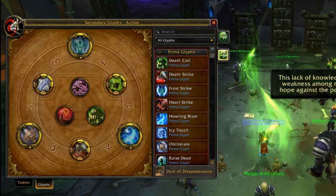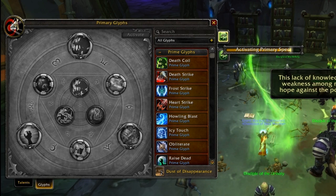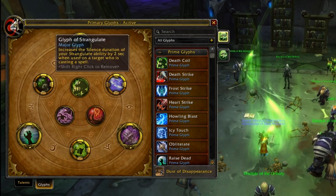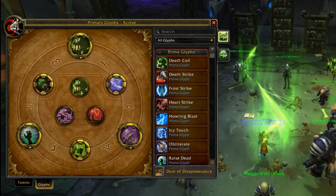Glyphs — this one still has Frost glyphs in. Glyphs are pretty standard, there's a couple of options. These three are mandatory: Glyph of Death Coil, Glyph of Raise Dead, and Scourge Strike. If not Scourge Strike, it's Icy Touch. Those are set in stone.